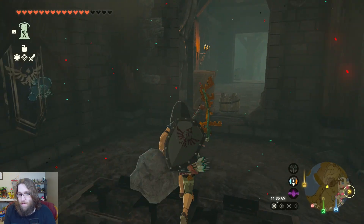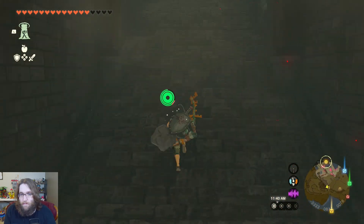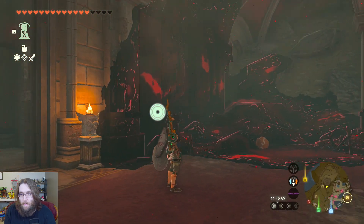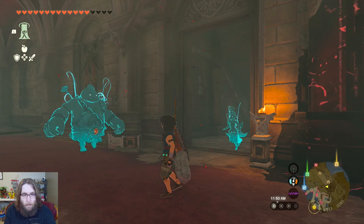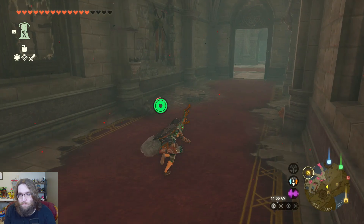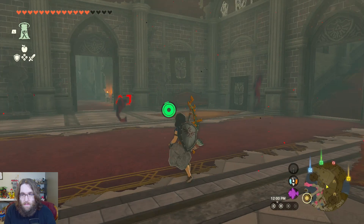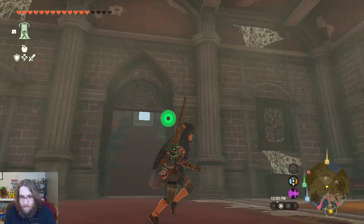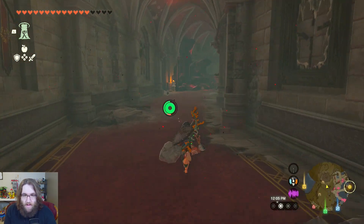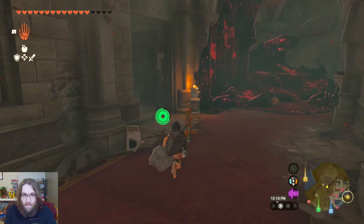Hey, what's up here? Where are we? I feel like we just went around in a circle. We did. Let's go back there because there were still like two or three different pathways. There's also the guard's chamber.